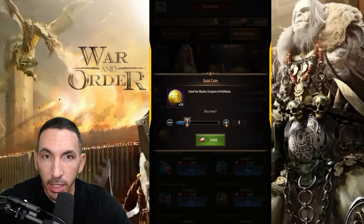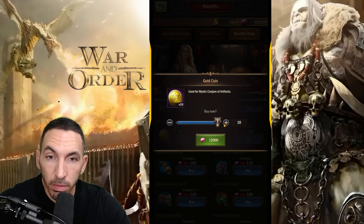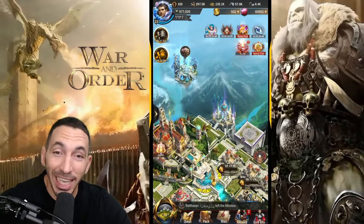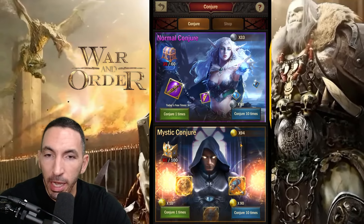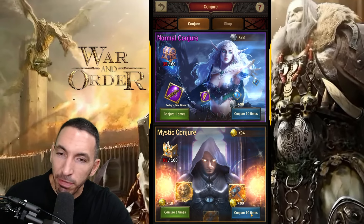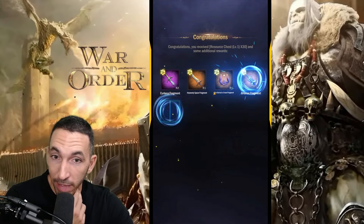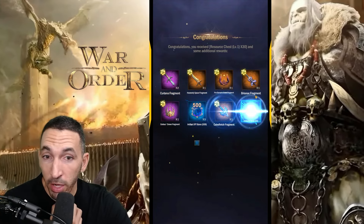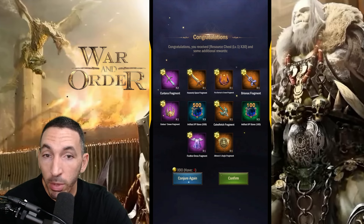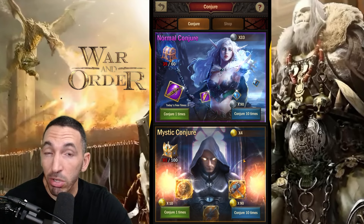I can actually pick up some gold coins here. I needed 20, so I'll just do the 20 for now. Let's do some conjuring and see what the odds are to pick up a fragment for the Ice Crown through this one. Heavenly Spear, Fire Demon's Crown, Bryonak fragments, and an Athena's Aegis fragment — actually one of the ones I was looking for. We got some solid fragments, just not for the Ice Crown.